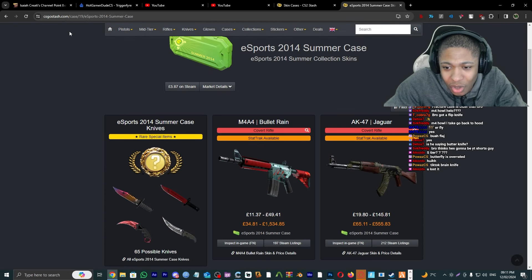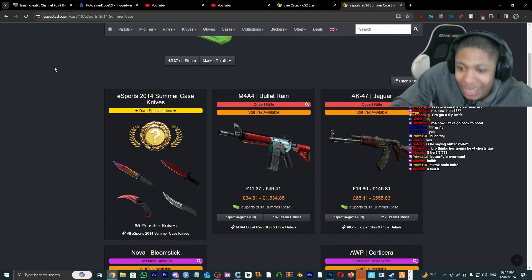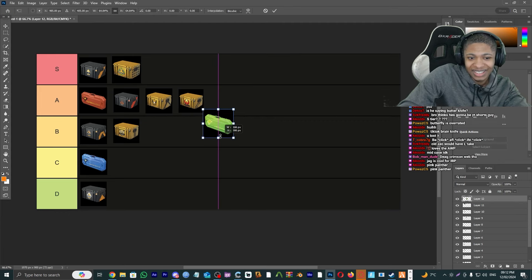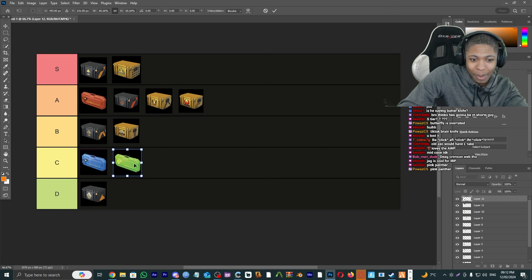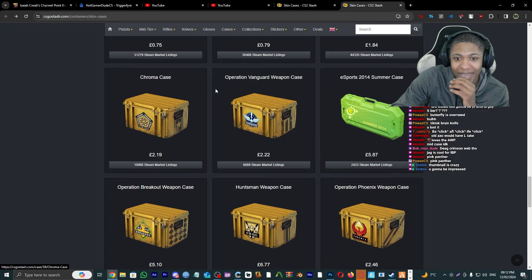2014 Summer Case — I'm pretty sure this one's not the best. The best thing you can get is the AK Jaguar. I'm gonna give it a C tier. You probably think I'm tripping but I'm gonna give it a C tier.